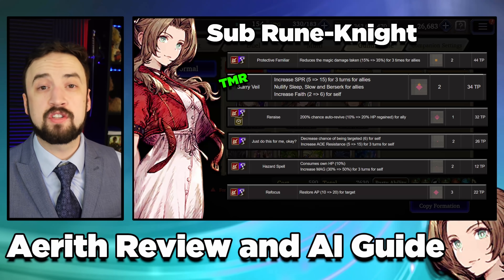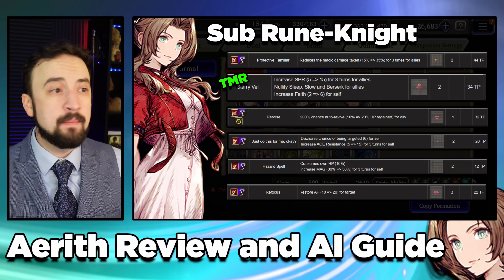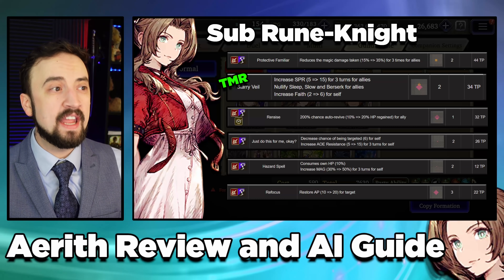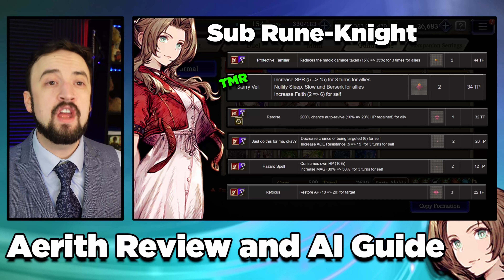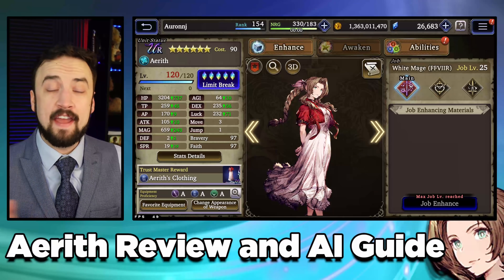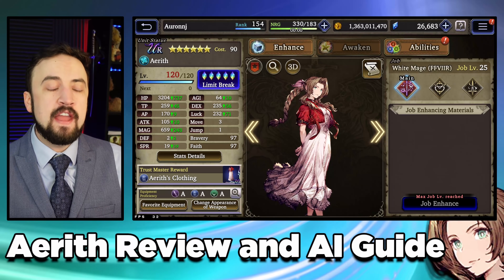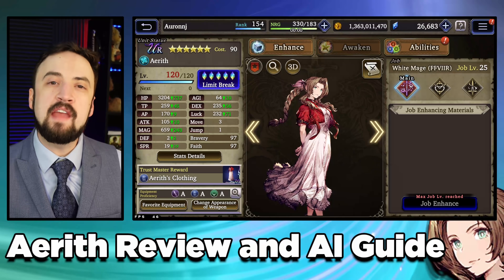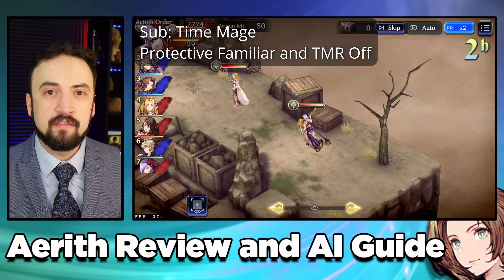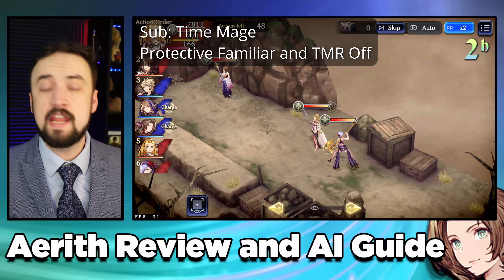She just needs to do those buffs and move forward. With the Ruin Knight subjob, she doesn't just stand back. Had she been on her Time Mage subjob with Protective Familiar and Starry Veil turned off, there's a chance she would have just cast Re-Raise on herself, then stood there, then cast Just Do This For Me Okay, and just chilled. The Ruin Knight subjob has made her more aggressive. If you want her to move forward with Time Mage sub on, Protective Familiar is really good for that — it keeps her in range to follow somebody else, give them Haste, give them Quicken, drawing her in close enough to be a good healer and damage dealer.